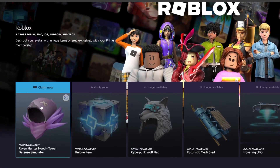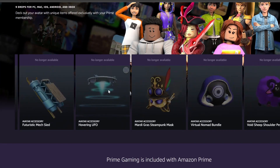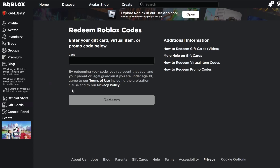If you are an Amazon Prime member you can just press Claim Now, and then a code will pop up that you can use on the Roblox redeem page for the item. So if you have Prime you can just insert the code here.